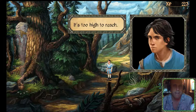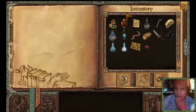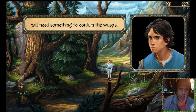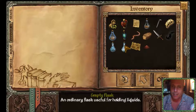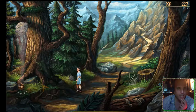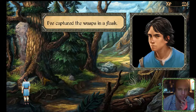What do I got to do now? It's too high to reach - I have to knock down that wasp. How about using my dagger on them? I can't use that item there. I pick up the wasps - I will need something to contain them. Of course, I have to contain them. Let's use a jar - an empty flask on the wasps. There we go. There's four wasps that need to go into the glass container. I've captured the wasps in a flask.